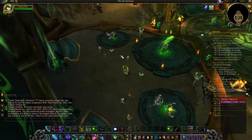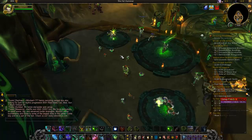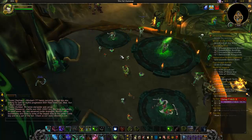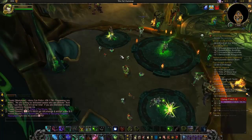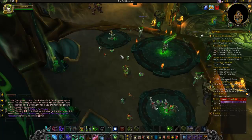But sometimes you'll get gold in two chests out of three, and it's like, what? You end up with 200 gold and a junk epic that you're going to sell to the vendor. It happens.